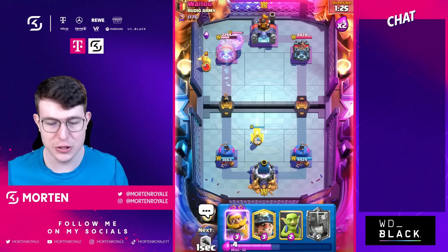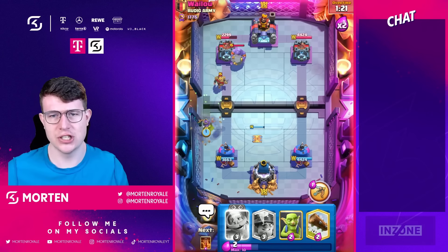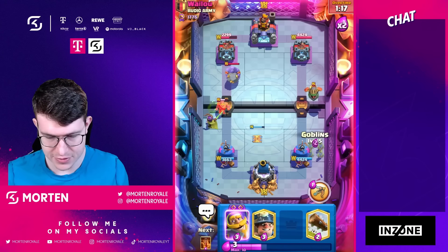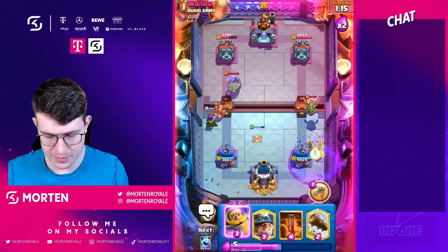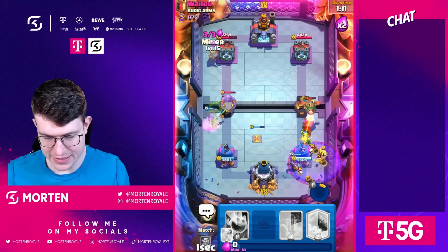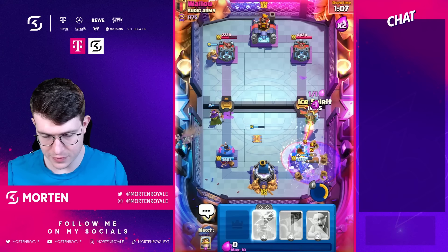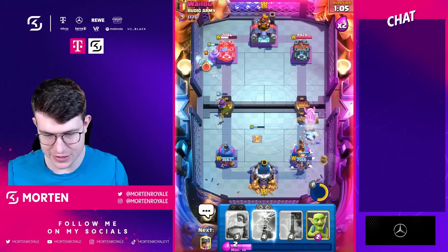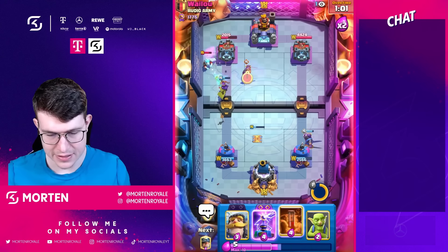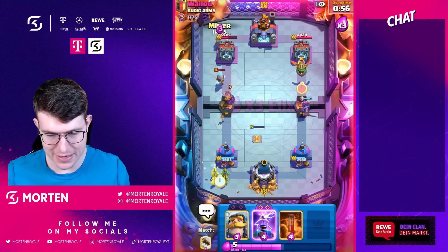That early iceberg connects, he misses the knight, and arch queen high is really good — just trying to get value. He has to go freeze. Going goblins. Going miner so in case he goes freeze I can just go log. Going iceberg, making sure the freeze doesn't get too much. Got a bit more damage than anticipated. Maybe go miner in the back.